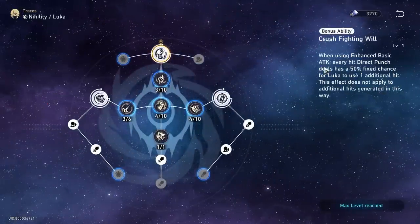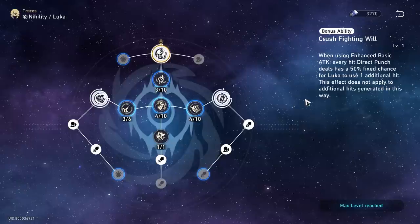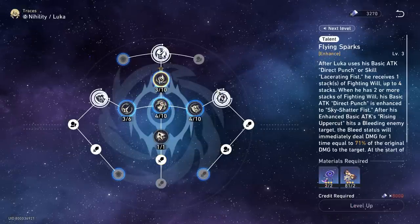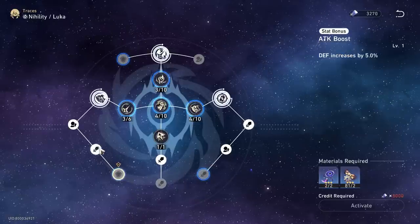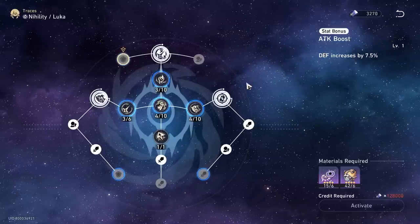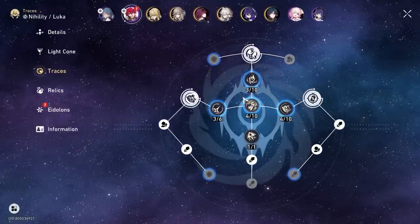His last major trace: when he uses an enhanced basic attack — the one that requires 2 charges of fighting spirit — he has a 50% chance of dealing 1 additional hit, just increasing his damage a little bit. His traces are very simple: he has a lot of attack percentage, which he does scale off since his bleed scales off attack and the enemy's max HP. He also has effect hit rate and a little bit of defense to make him more survivable, especially if you're running a triple nihility cast or only one sustain character.